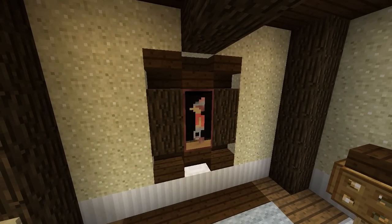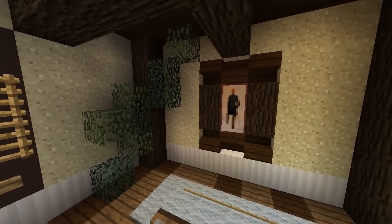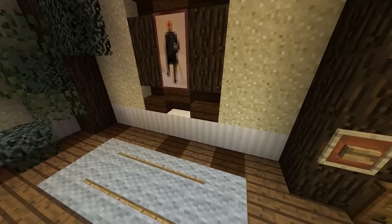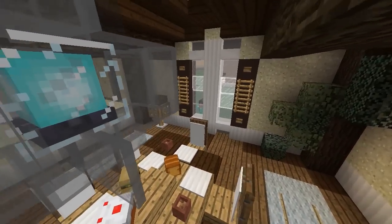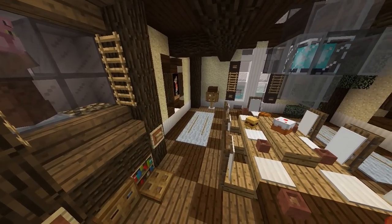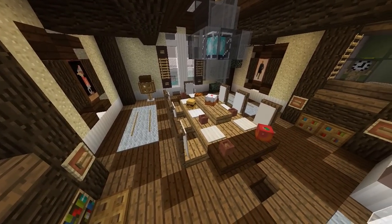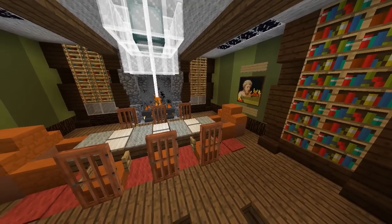One thing I noticed about this room was the use of sand as the walls — not a very common block, but I challenge you to try it. It works very nicely with other blocks like pillared quartz and dark oak. It's a very nice block to build your houses out of. Overall this is a very nice, simple design with easy blocks that would look great in any house.